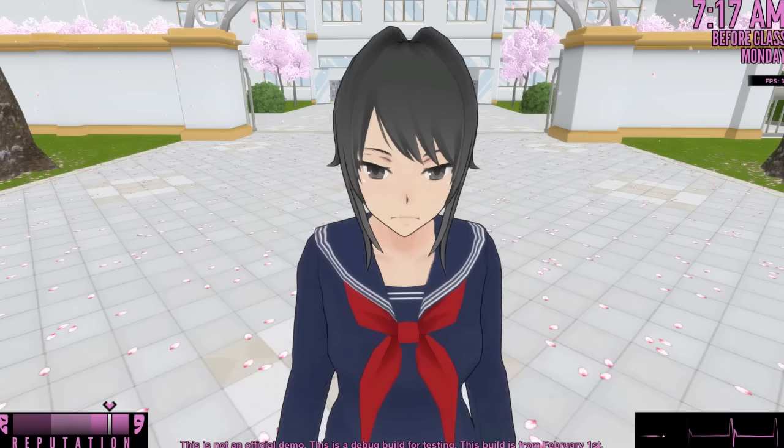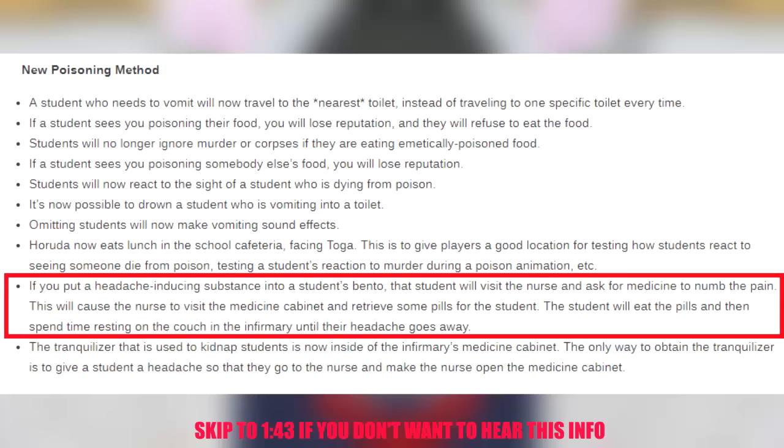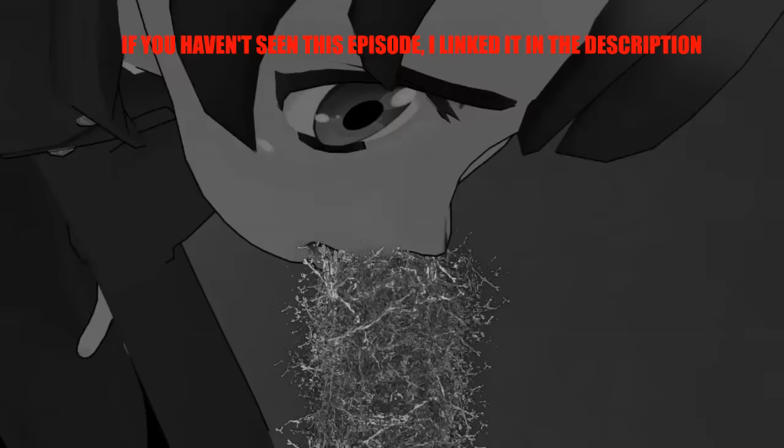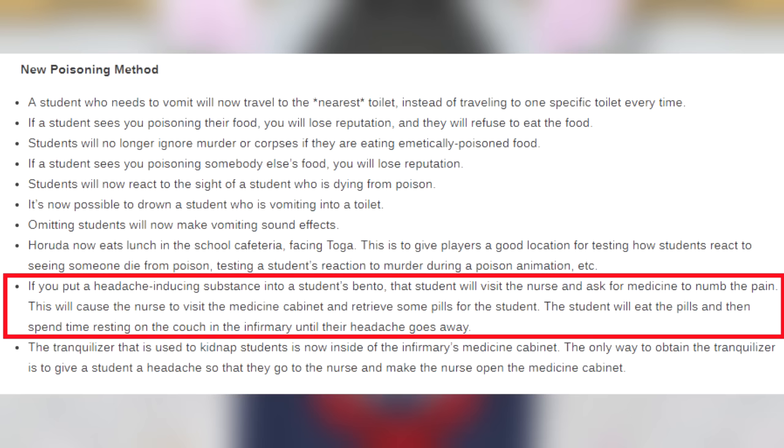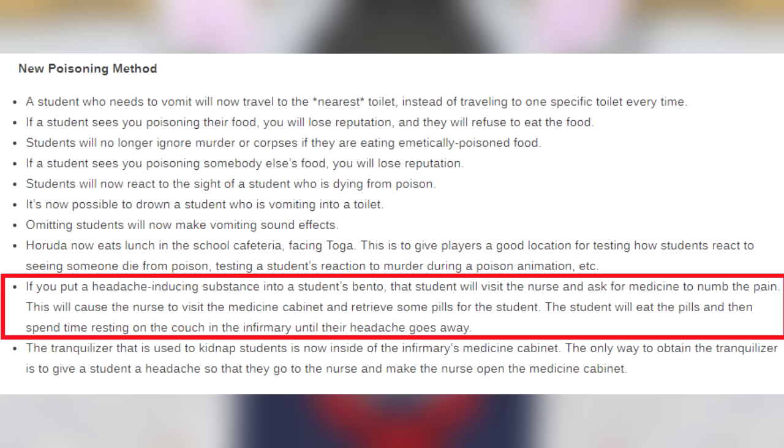I highlighted the things that I specifically want to see. So here it goes. As you guys can see right here, this is the list of all the new poison things that we can do. We already checked out three out of the four. The only one that we didn't check out was the headache one. It says if you put a headache inducing substance into a student's bento, the student will visit the nurse and ask for medicine to numb the pain. This will cause the nurse to visit the medicine cabinet and retrieve some pills for the student. The student will eat the pills and then spend time resting on the couch in the infirmary until their headache goes away.